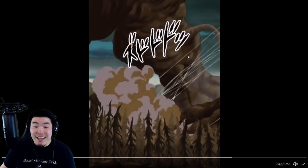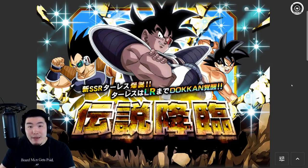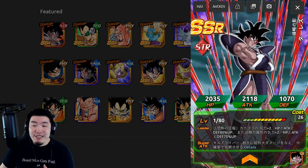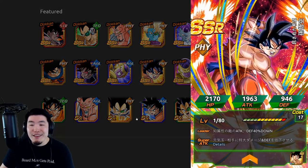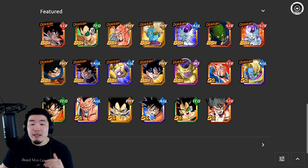Now let's pop over to the banner we can expect to see on Global. This was the JP banner — we don't know exactly what the Global banner will look like, but it's most likely going to be very similar if not identical. These are the featured units: Turles is the main new unit, and the rest of the banner is pretty similar to your other legendary summon banners. There are no Dokkan Fest exclusives and no other LRs — it's just a bunch of pretty good non-Dokkan Fest units.